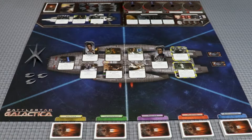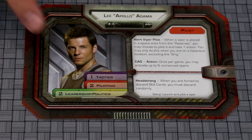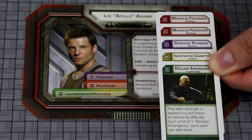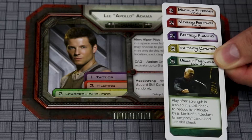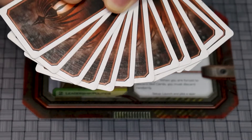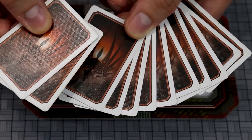At the start of your turn, look at your skills on your character sheet and draw skill cards accordingly. If you have a multi-skill, you can mix and match as you see fit, but you must draw the numbers shown between them. If you ever go over 10 skill cards, even on another player's turn, you must immediately discard cards of your choosing down to 10.